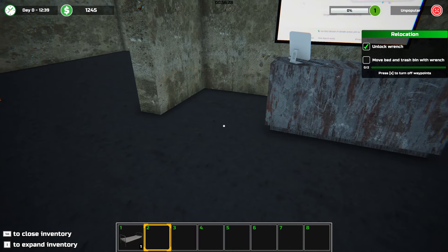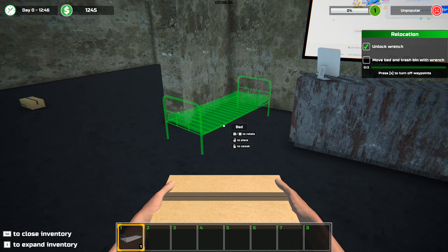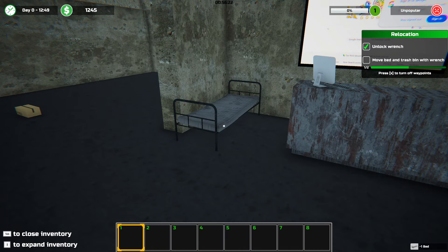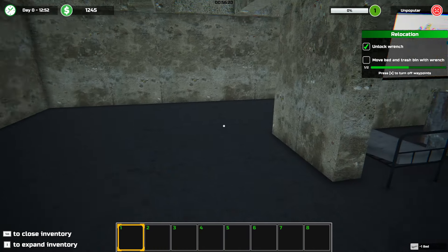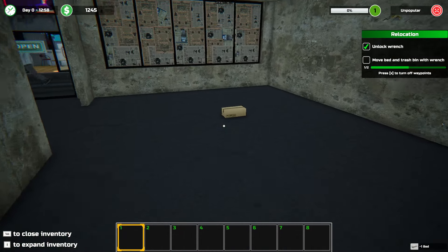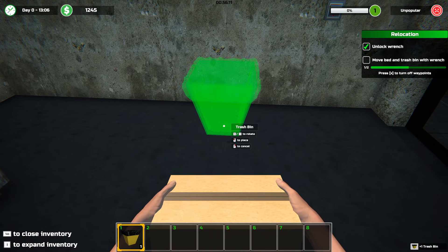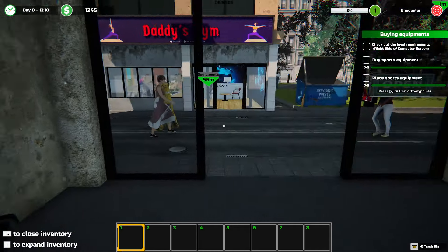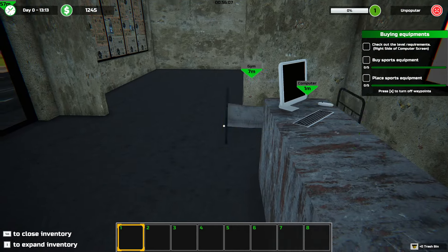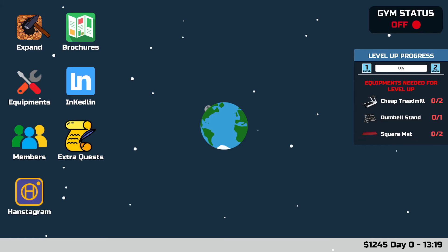I guess I'll just sleep here. People won't find this weird at all. Can I sleep in the bathroom? No one would mind. I'll put the trash bin over here. Right side of the computer screen — on the cheap treadmills, dumbbells stand, two square mats.